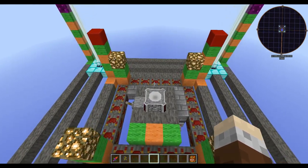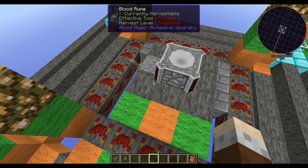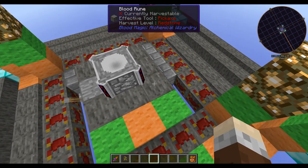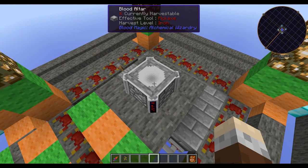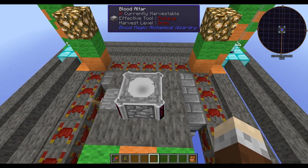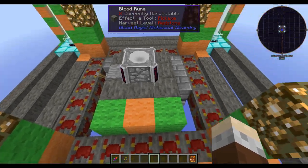Starting off with Tier 1, all you're going to need is the Blood Altar itself. When you move up to Tier 2, you're going to need eight Blood Runes. You put them round the bottom of the Blood Altar like this. The centre block underneath the Blood Altar does not need to be a Blood Rune — it can even be an air block. So: out one block, down one block, and then a ring of Blood Runes.